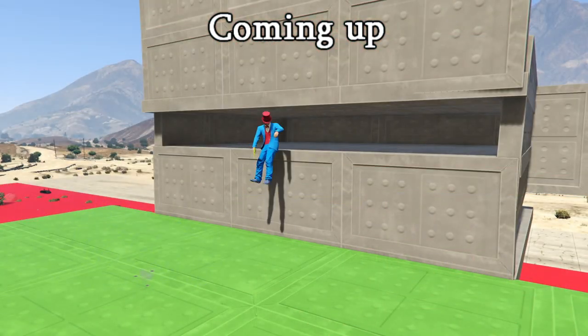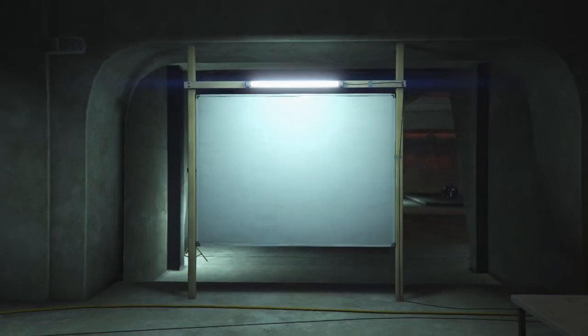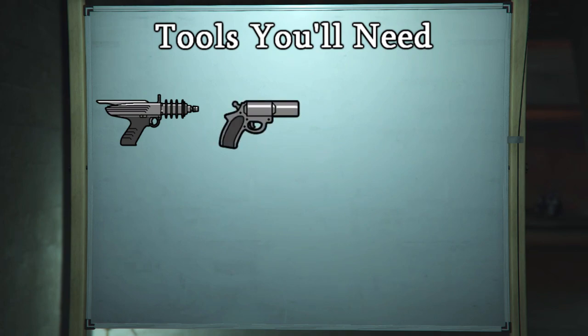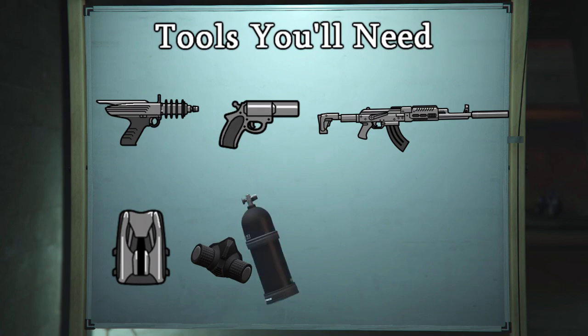In this video I'm going to show you all of the still working methods, techniques and tools that you can use to get out of bounds in GTA 5. First of all, let's go over the basic tools that you'll need. I would highly recommend that you have an up-anatomizer, flare gun, any type of silenced gun, a parachute, a rebreather or scuba gear, and any kind of sniper.